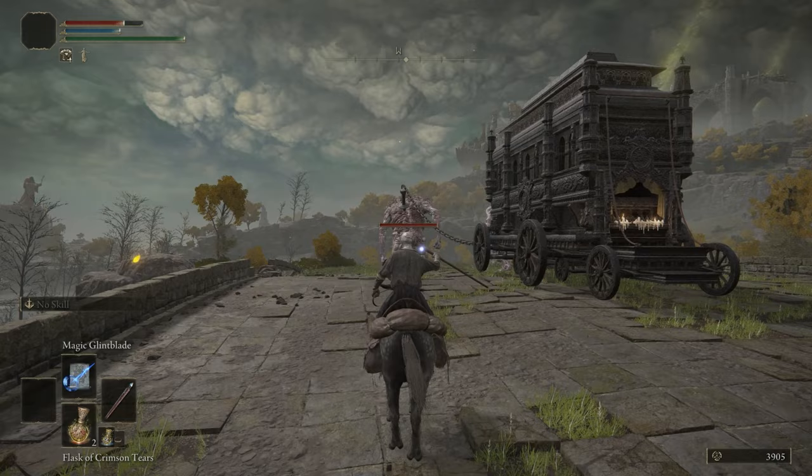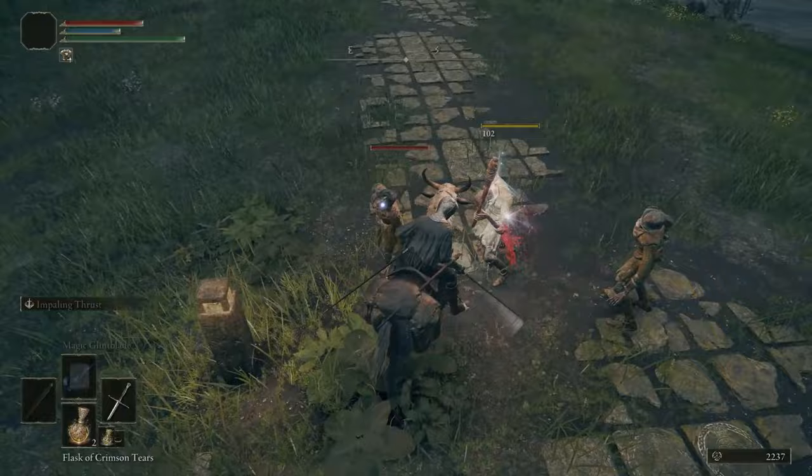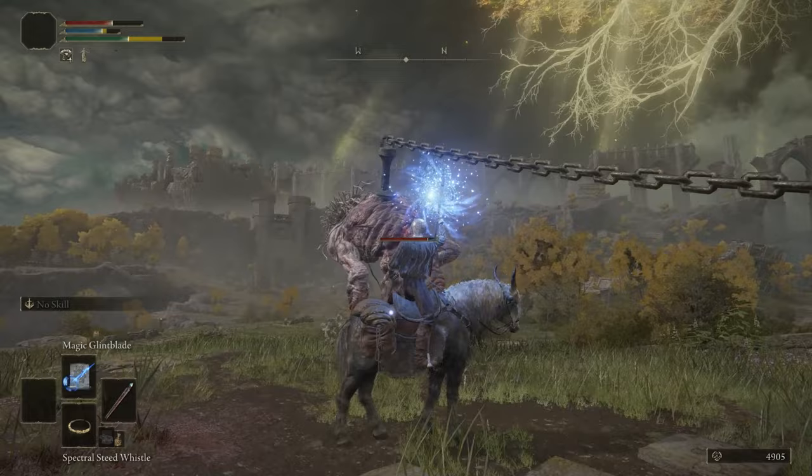When riding Torrent, you want to put your Staff in your main hand so you can still cast spells. It's much more efficient to cast spells when riding your mount than using the Estoc, as the Estoc is a piercing weapon — you basically point at things rather than slash — which means the hitbox can sometimes be hard to land. It's much easier just to use spells and target enemies directly.